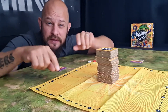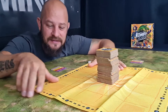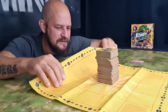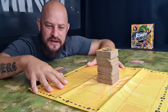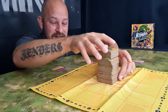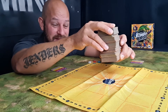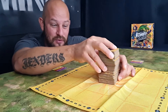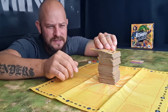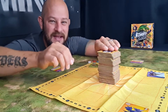First thing you need to do is put out the little gaming area in the center of the table. This is quite cool because it's textile — not plastic, not cardboard — a cool textile feature to place in the center for everyone to reach. Then mix all the tiles together and place them in the center area where you see the Combo Clash logo. Take the four top tiles and place them in each corner of the playing area.